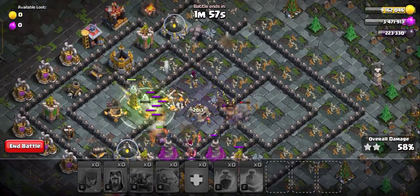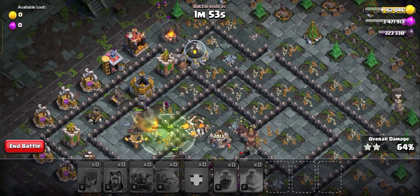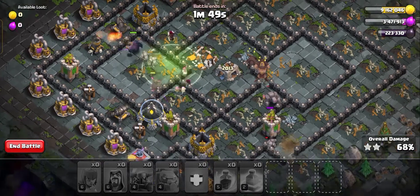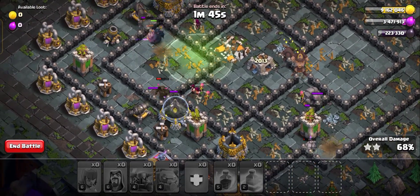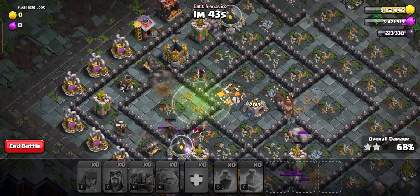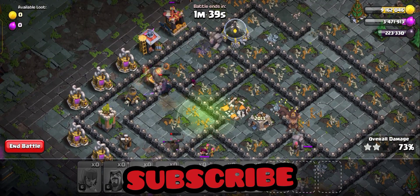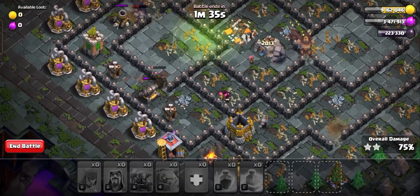This is a bit of an irritating base from the 10th year because it is a bit difficult to clear — it needs precise execution. But with this trick, you can easily get three stars. Subscribe to the channel to get all challenges and get the free scenery and other magic items.